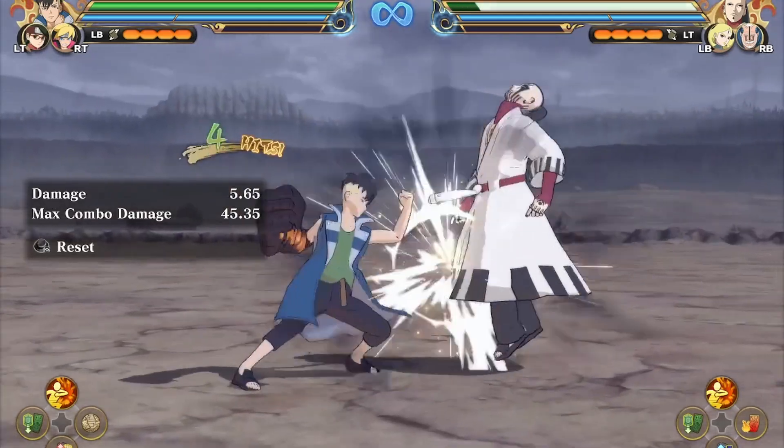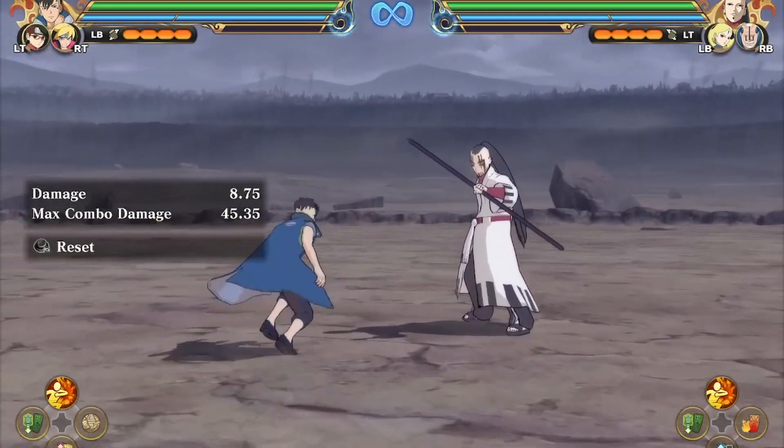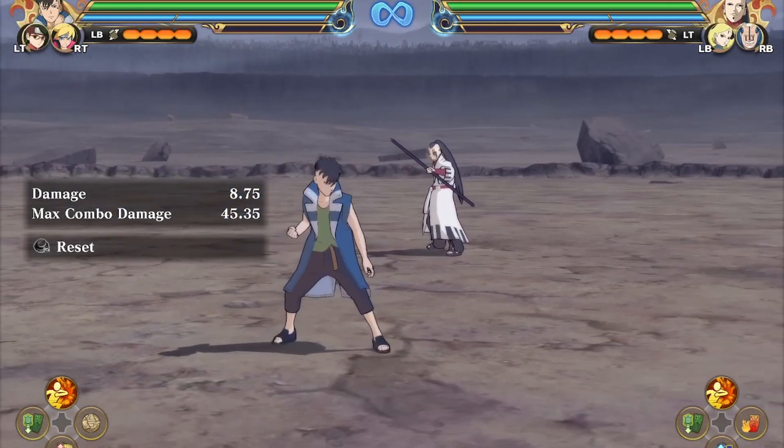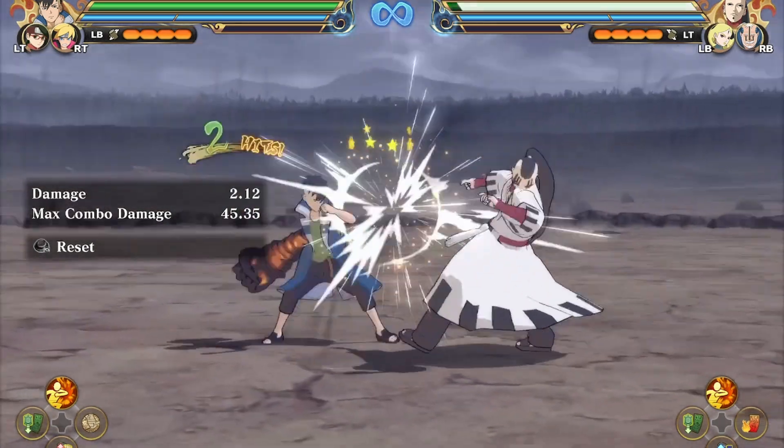The first two hits don't really matter, but the third hit — he throws these little kunai — and that actually gives you a really good stun. From here, you can do an ultimate, a jutsu, jump out for a pill, jump out for a tag, or jump out to use an item, for example.